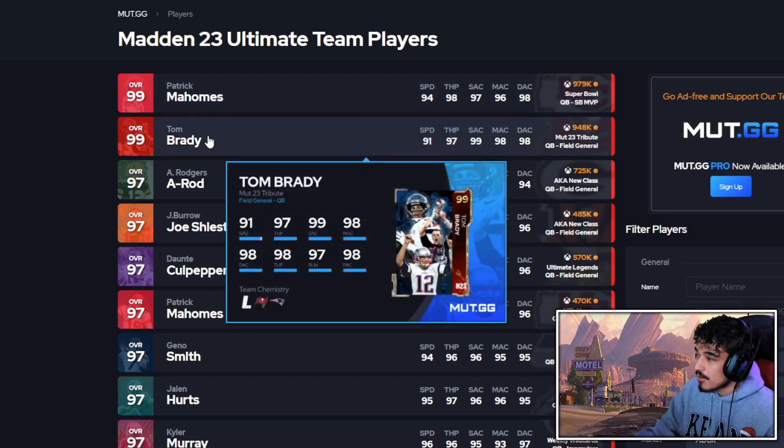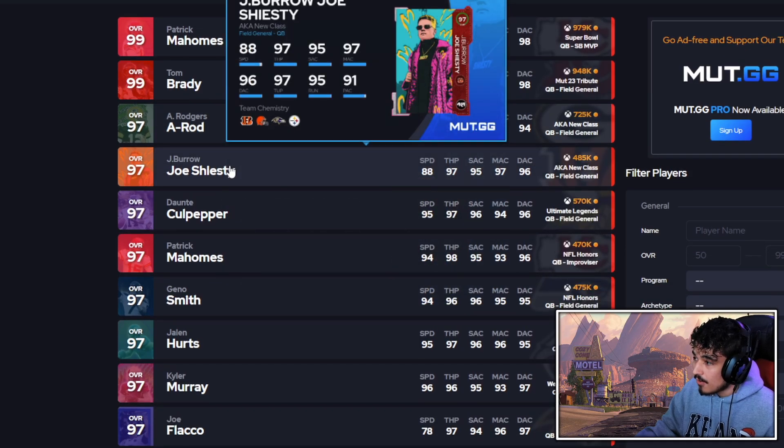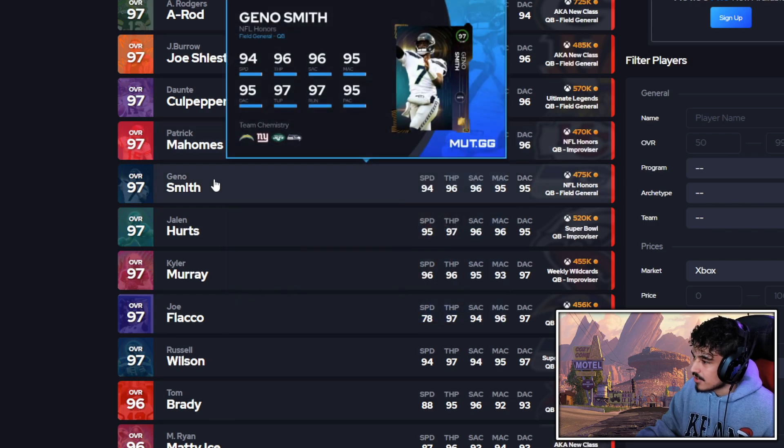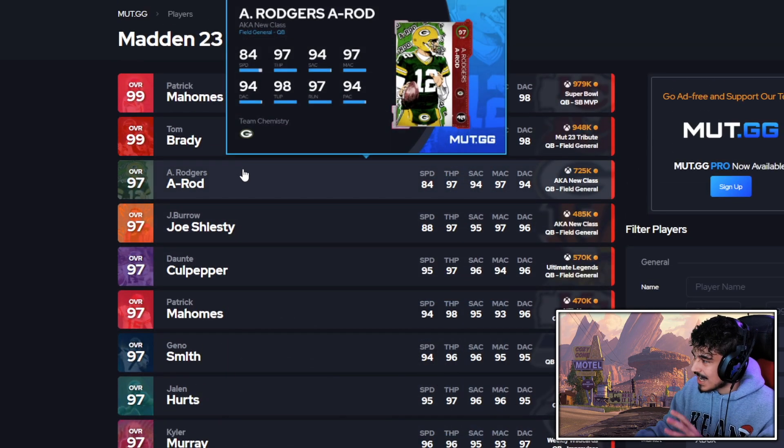I'm gonna go Brady over Rogers. Rogers over Burrow — yeah, if you run the ball at your quarterback you might be able to bait cold pepper, but not really. Rogers over this Mahomes. Rogers over Joe Flacco — they are very similar but Rogers is better. It's close though.